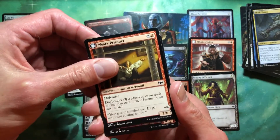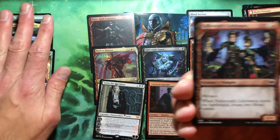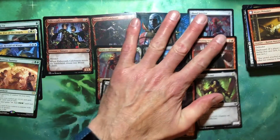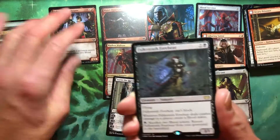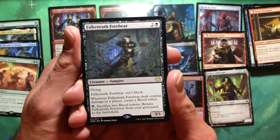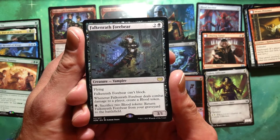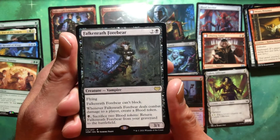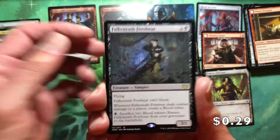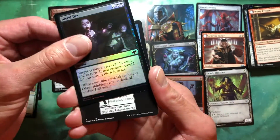Common weary prisoner — you're in trouble. Every single video. Now the ladies have shown up! Right into the rare. Falcon Wrath Forebearer — now it's a party. Two and a black for a vamp, flying — it's a 3/1. Forebearer can't block. When it deals combat damage to a player, create a blood token, and then one sacrifice two blood tokens — return it from your graveyard to the battlefield. Yeah, you're going to the party, old woman.